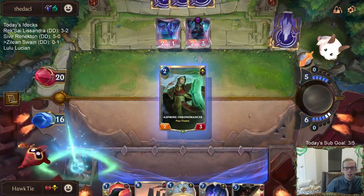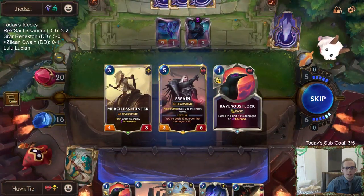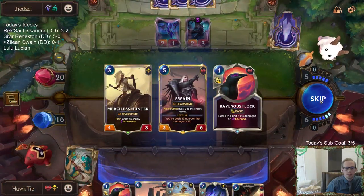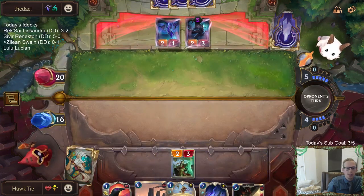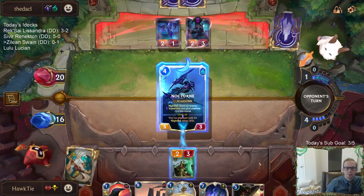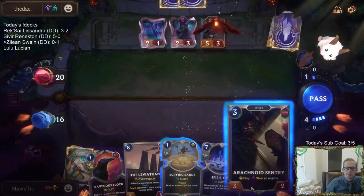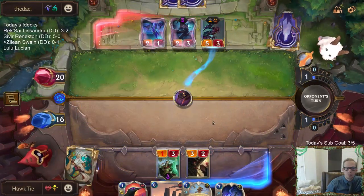I can definitely see them wanting to play Nocturne — like, I play this and they want to play Nocturne. I am going to skip because we're going to draw a Swain from the Leviathan anyway. I kind of want Zilean to get some Time Bombs. Then we get to do this.